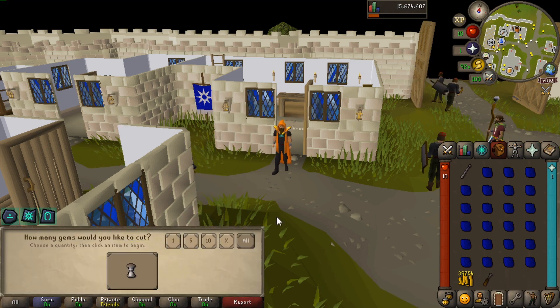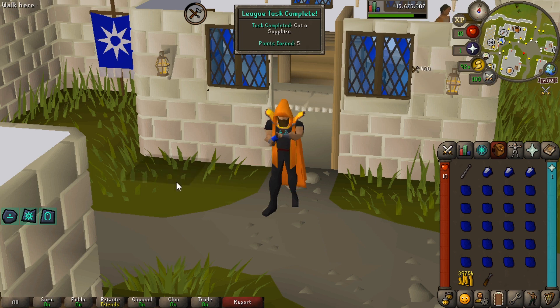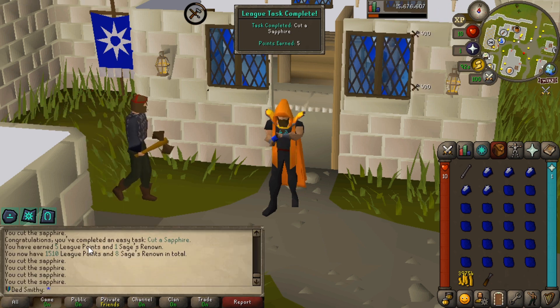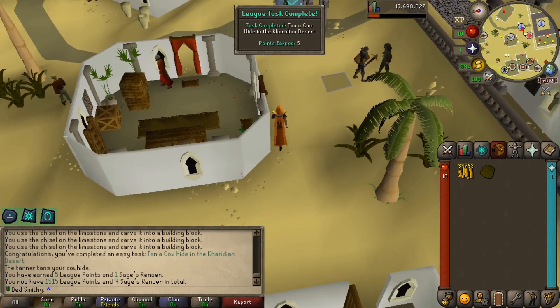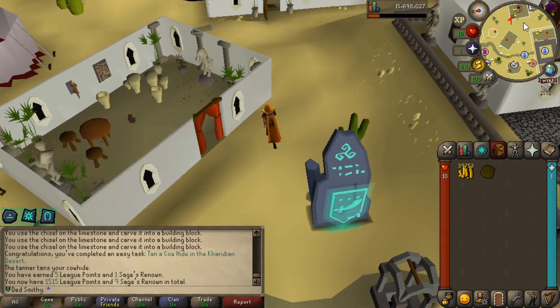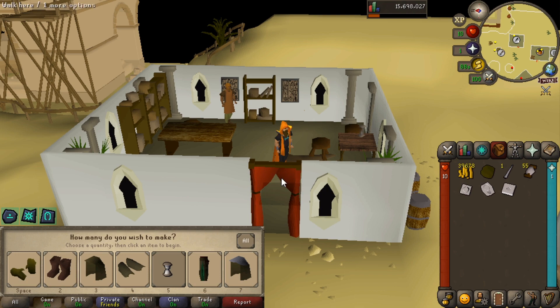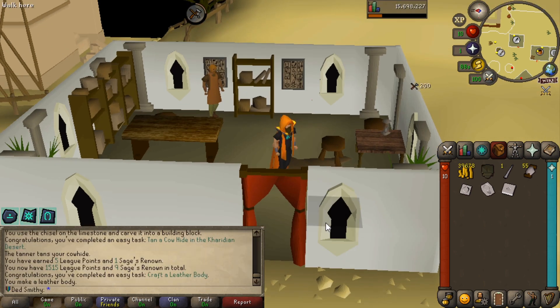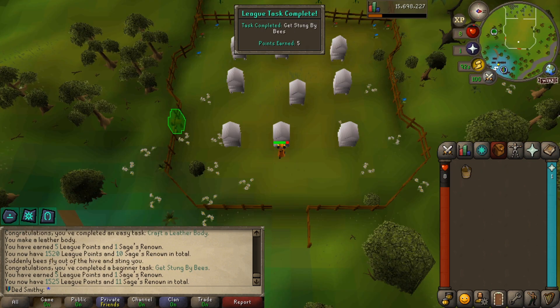There we go — cut a sapphire, that's five more points and one more sage renown. Very nice. There's another task — tan a cow hide in Al-Kharid, and when we turn that into a leather body that's going to be another task too. There we go, leather body done — another five points.